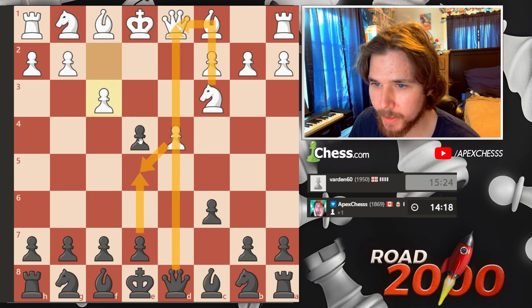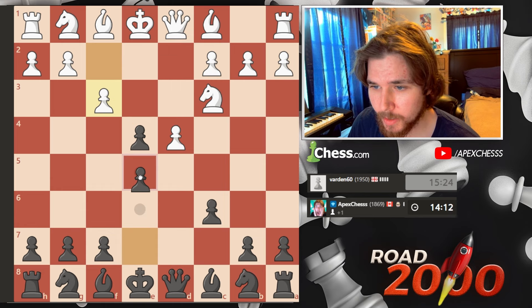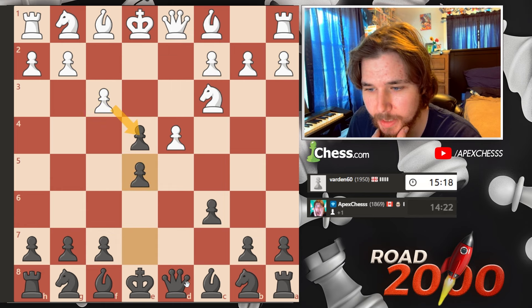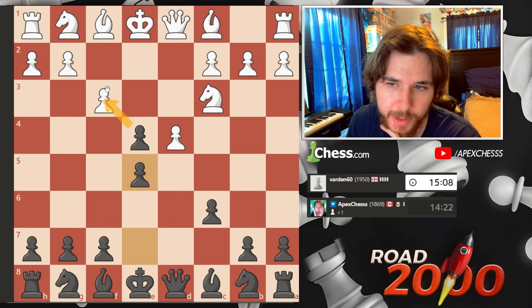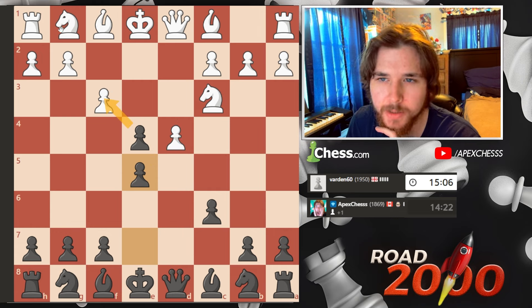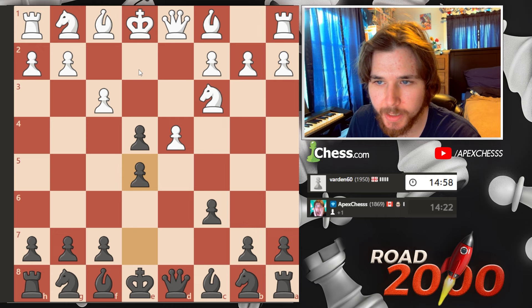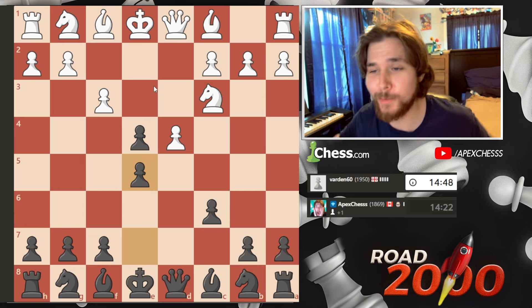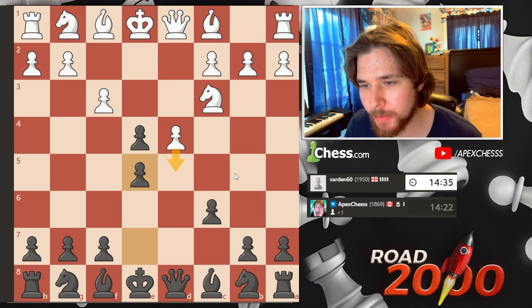I actually think e5 here — if I go e5, takes back and then we take, should be able to win this pawn. If they take, we can take here. The computer probably says just accept the gambit and try to defend, but I don't know this gambit and this person probably has studied a lot of the lines. I also really like e5 because he can't push.